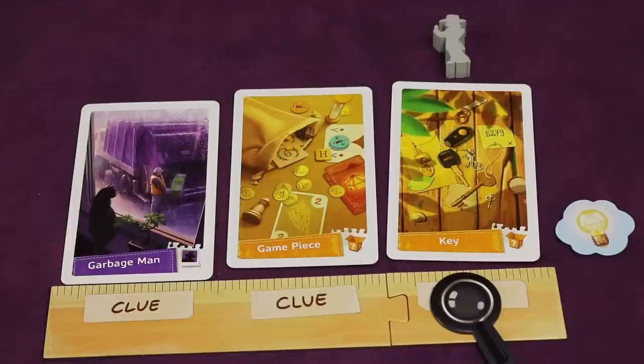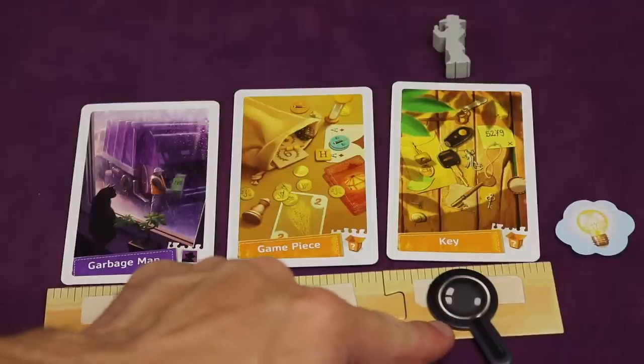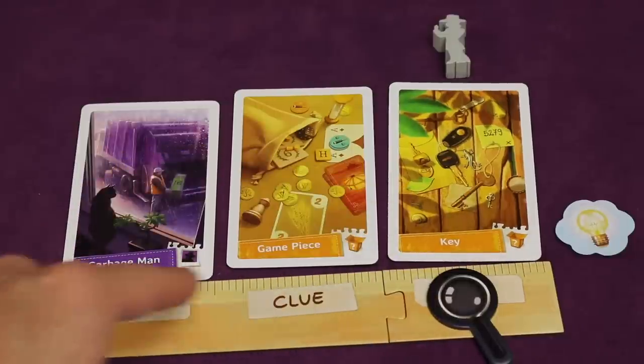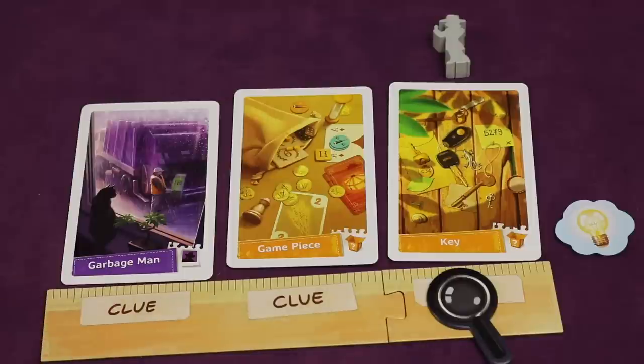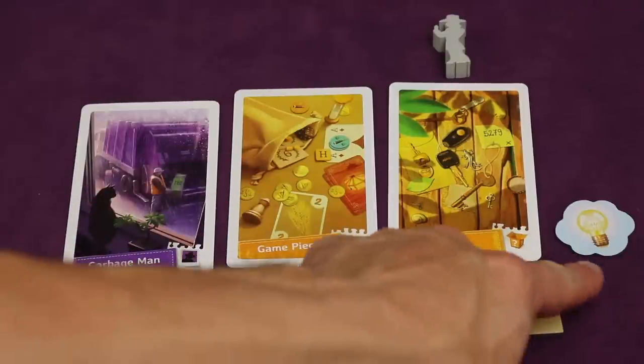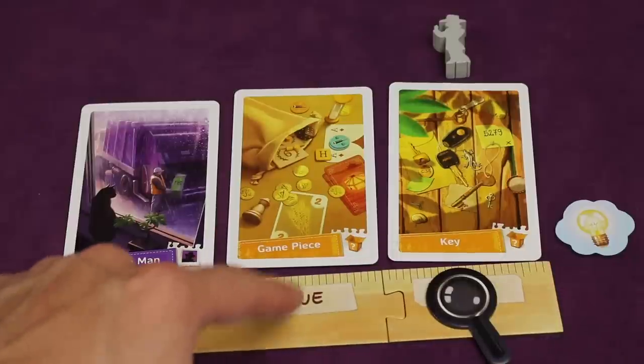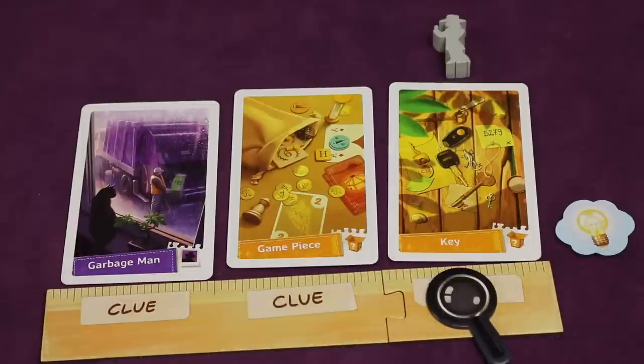One of the actions you can take is confirm — you can take any of the three cards in your hand and add it to the center row below the board. There is a cost in ideas for this. Wherever your focus token is, if you're using the card just above that, it costs zero ideas. But for every card further off from that you go, you add one idea you have to spend. For example, if I wanted to confirm the garbage man, since it's two spaces from my focus token, it would cost me two ideas. At the beginning of the game I only have one idea, so I could either confirm this without spending one, or confirm the game piece by spending one because it's one away from the focus token.